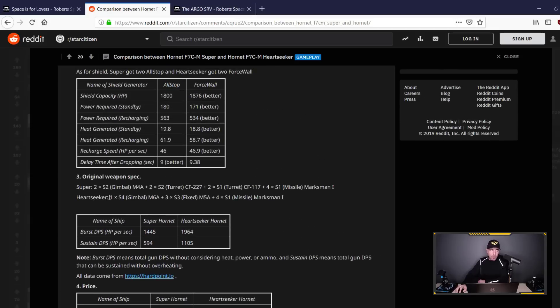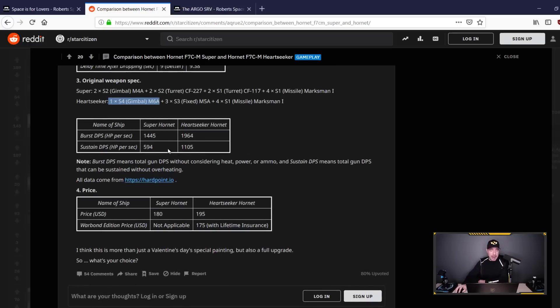On weapons: the Heart Seeker comes with one size 4 gimbaled, which can be changed to a size 5 fixed — crazy. What kind of DPS can you expect? The Super Hornet burst DPS is 1,445; the Heart Seeker is almost 2,000 burst DPS. Sustained DPS: the Super Hornet gets 594; the Heart Seeker gets 1,105. This thing is an absolute beast.